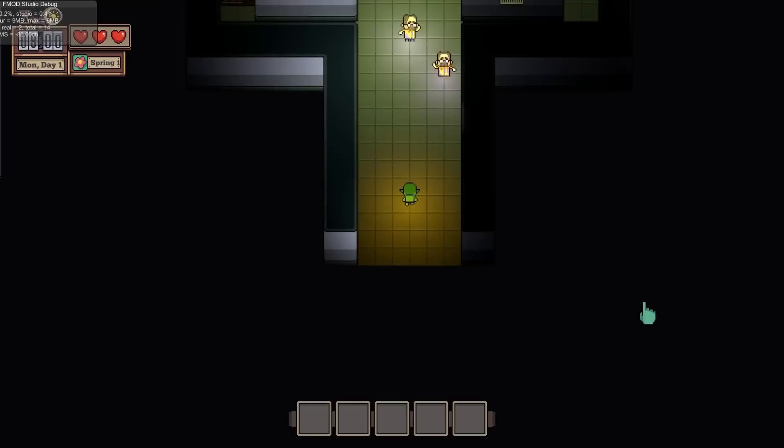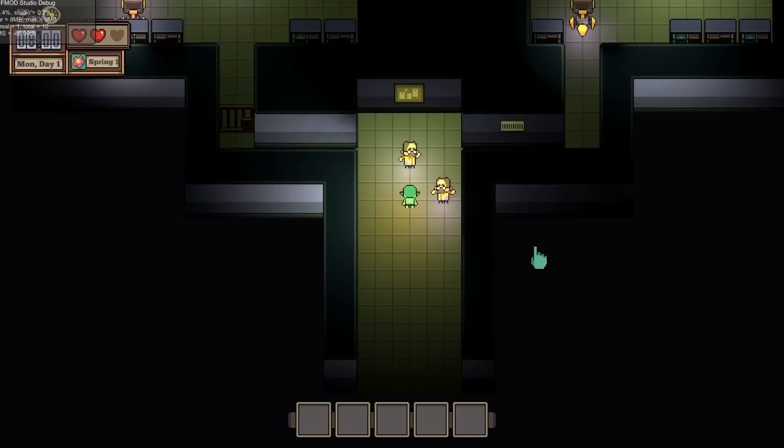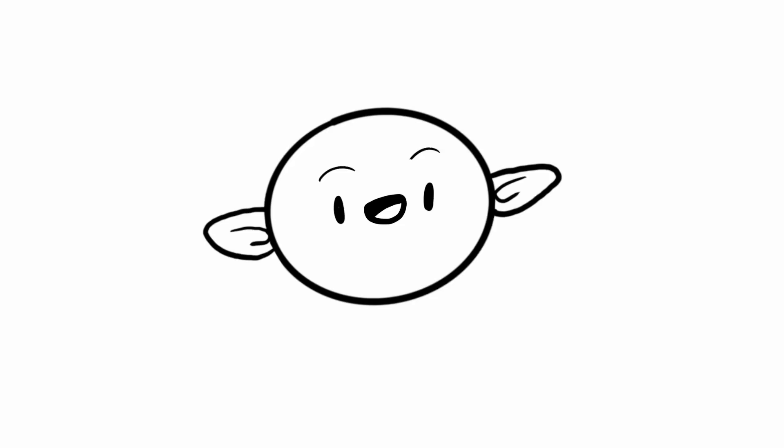Back to game content — I had my girlfriend take a whack at the dungeon I made last devlog, and she seemed to enjoy herself, but I noticed something peculiar. She walked into this area, looked around, and left immediately. Turns out it wasn't immediately clear to her that she could travel side to side and that these were paths. This isn't me publicly shaming her — she's an avid gamer and very smart — but my walls just weren't clear enough. I ended up making them a bit shorter so you can see the floor. Once playtesting starts happening, we'll be able to find these issues more quickly.